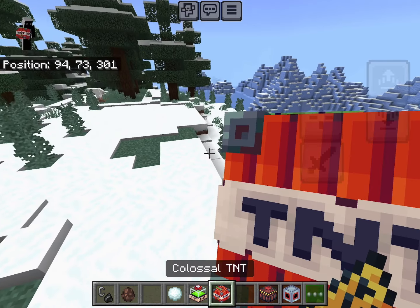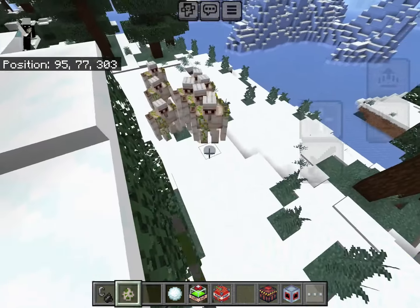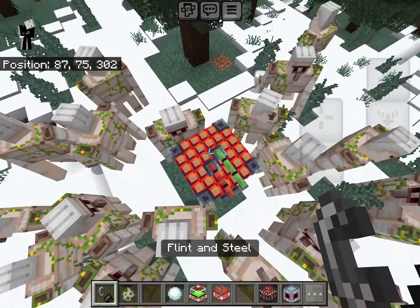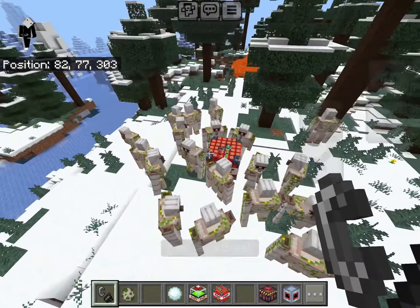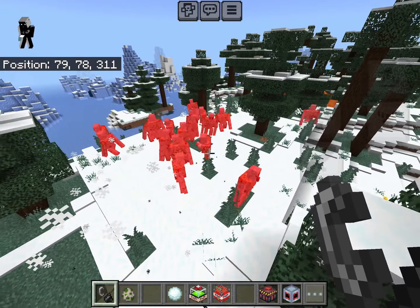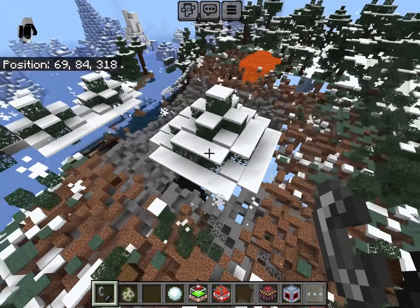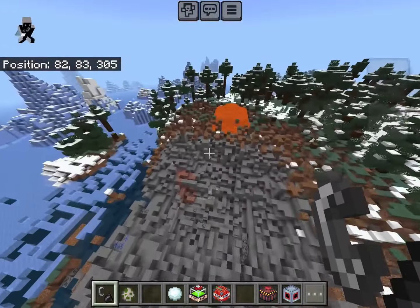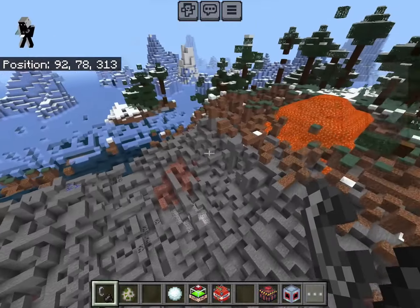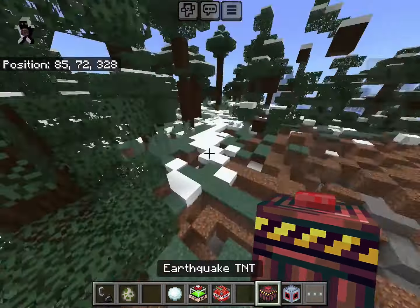Next is the Colossal TNT — I'll get some iron golems for this because it's pretty overpowered. We place it down and it even takes a long time to explode because of how broken it is. It actually lagged my device, but as you can see, it easily destroyed every iron golem and basically everything else in its path.